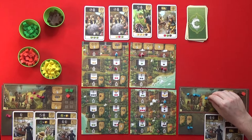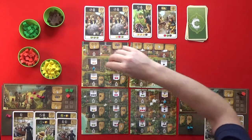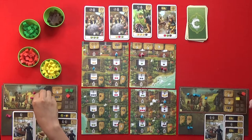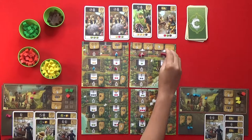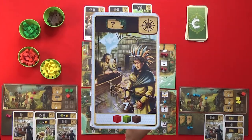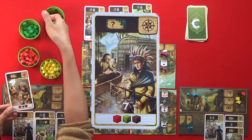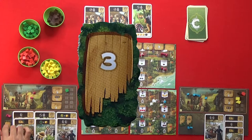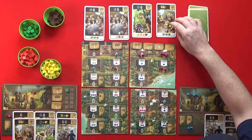I'll go over here and harvest two corn. And my three strong guys are going to get this point card — it costs a meat, a tobacco, and a fur. I get a new token and I'm taking this tile.